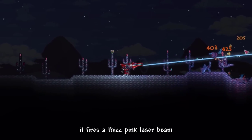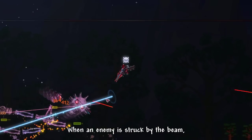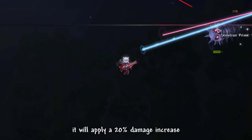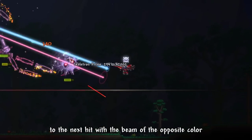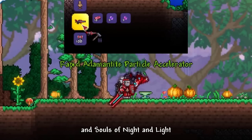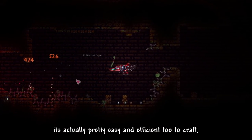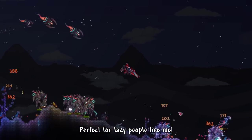When used, it fires a thick pink laser beam, shortly followed by a thick blue laser beam. When an enemy is struck by a beam, it applies a 20% damage increase to the next hit with a beam of the opposite color. It is craftable using Adamantite and Essence of Night and Light.